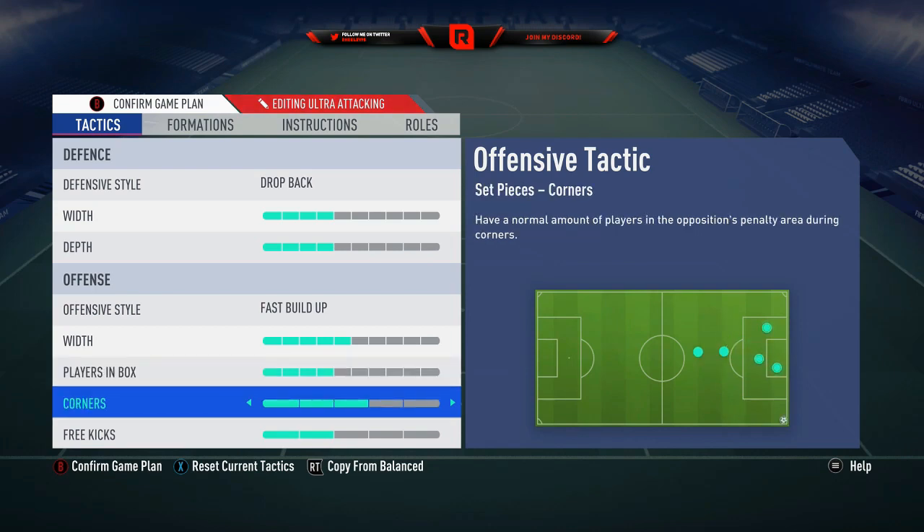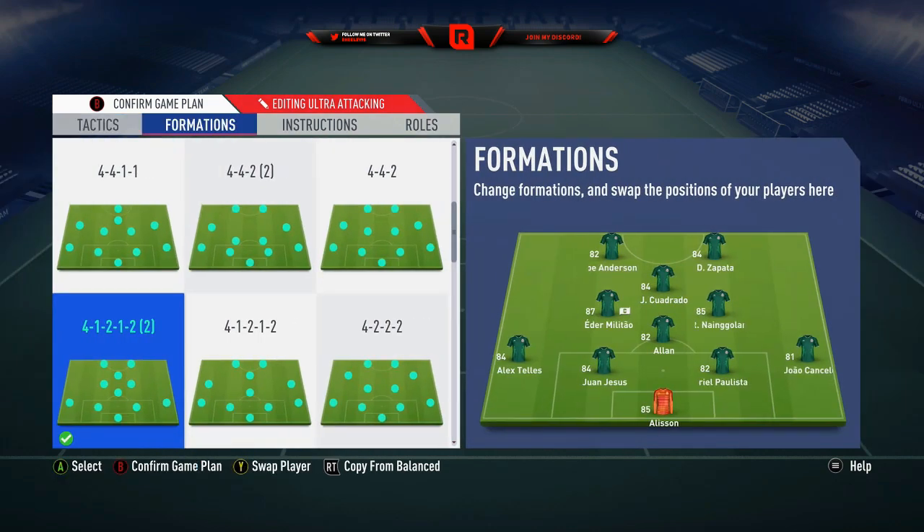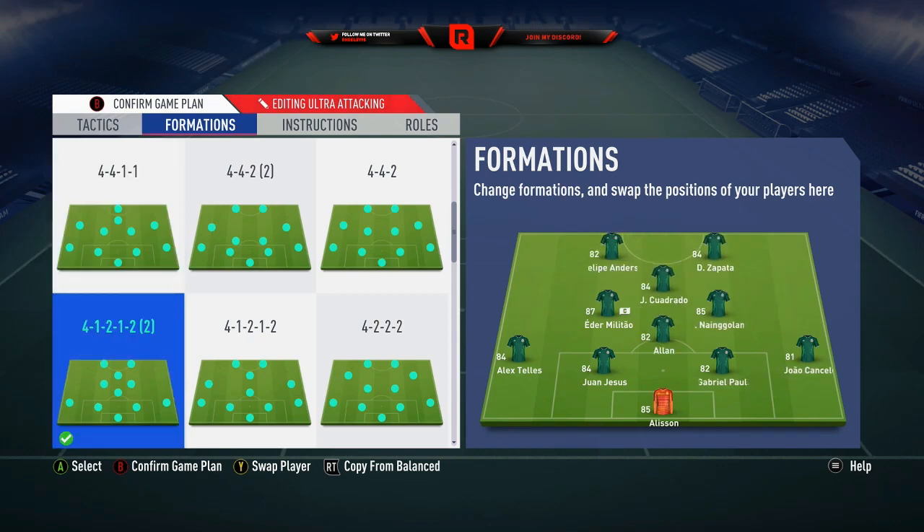Corners always on three, free kicks on two - nobody crosses it anyway. This is what it looks like in game. Defense obviously the same as before. Alan as the holding midfielder - I prefer medium/high in the CDM role, so Alan works perfectly well. Nglin on high/high, Military on medium/high. I always try to go with two defensive-minded CMs, so Military and Alan fill that role, with Nglin as box-to-box.